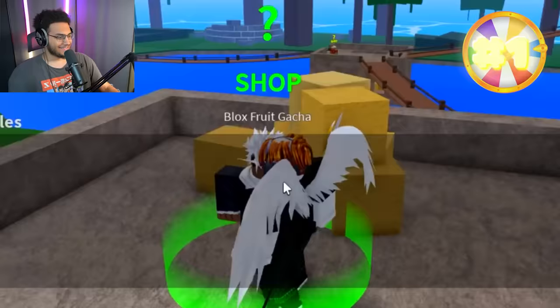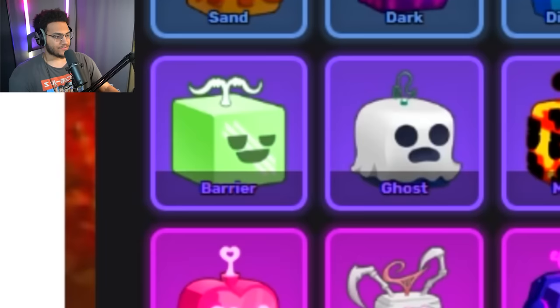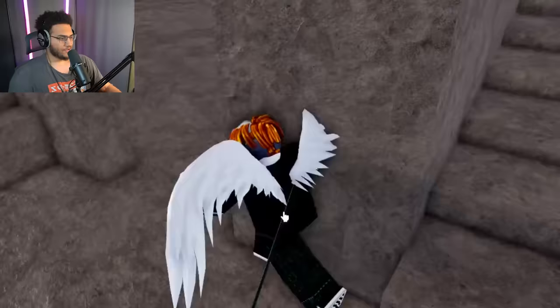For the first spin, let's see what we get. Please start off with a legendary fruit. And we get the barrier fruit, which is actually not that bad for our first spin. Let's go ahead and cross barrier off our list. Not a bad one to start with — we'll store this fruit right here.